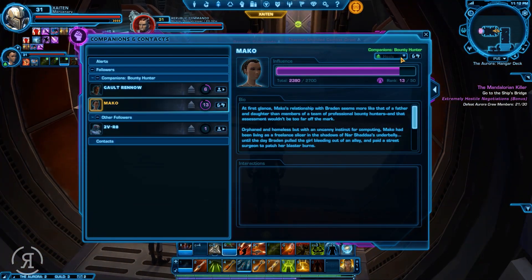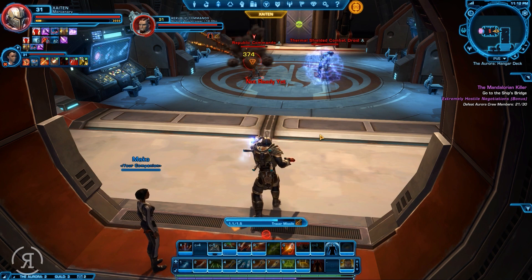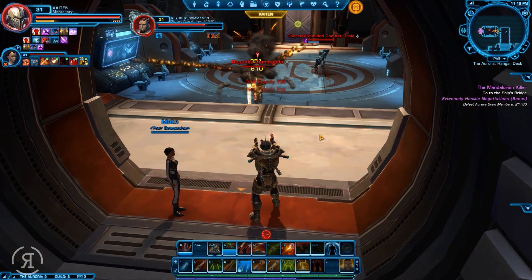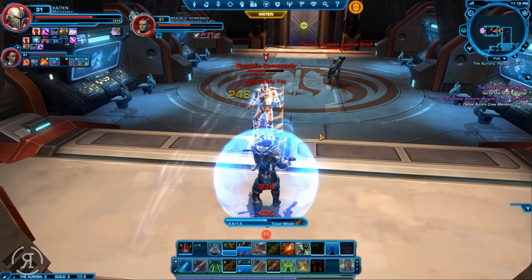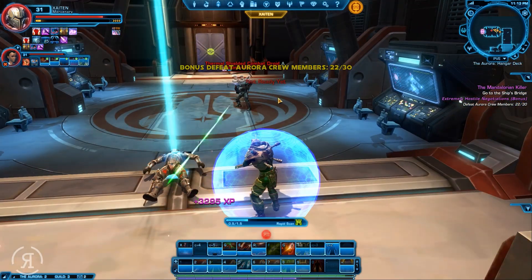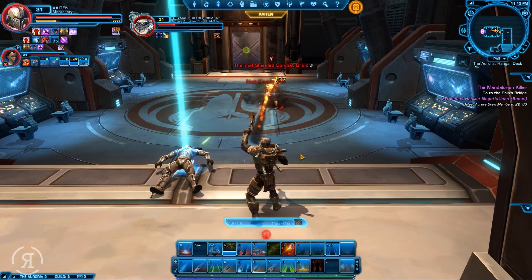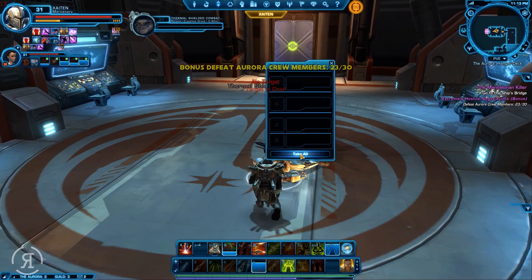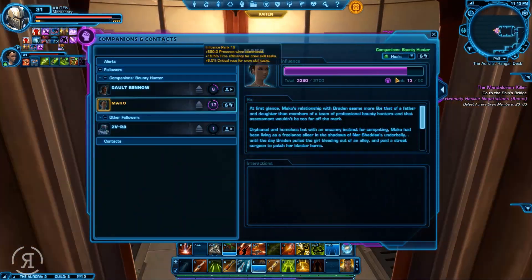I'm going to switch Mako to damage as I'd very much like her to kill things very fast. I'll use my shield to prevent myself from taking too much damage and I'll heal myself if I need it. It's seeming maybe a little bit easier with her on damage, but I think we'll just keep her on heals just in case we get to a boss, because a boss would definitely be a very big troublemaker.